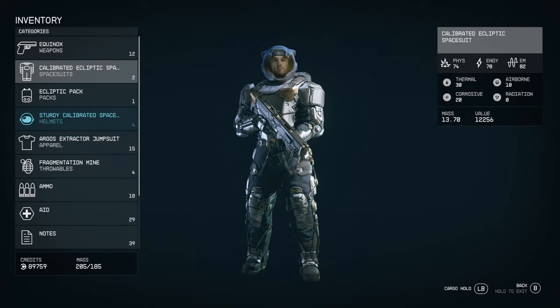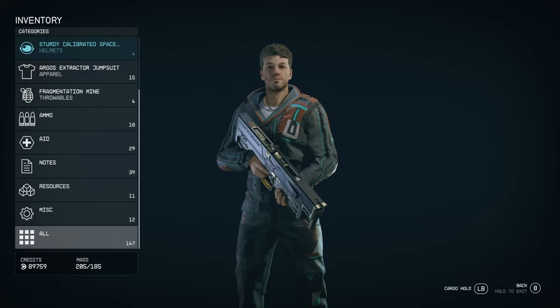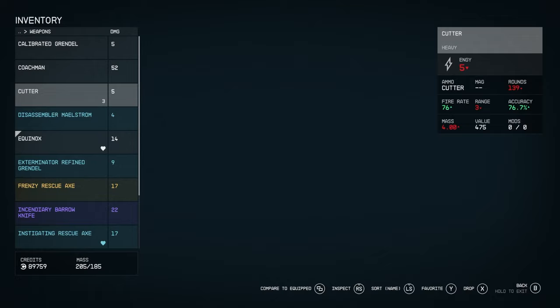The next menu is the inventory. Here you can find all your weapons, spacesuits, boost packs, helmets, all the clothes you'll be wearing, ammunition, throwables, first aid, notes, resources, and miscellaneous stuff. Or you can just look at every single item you've got.